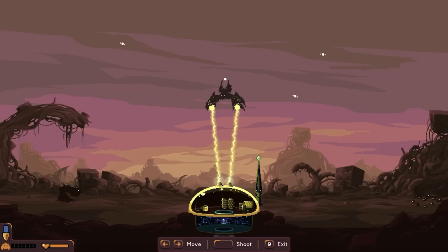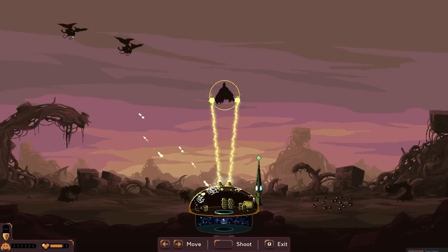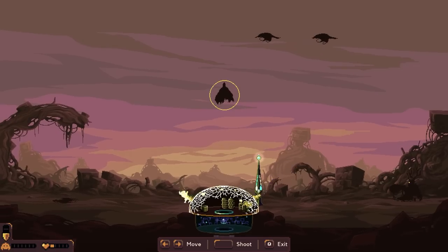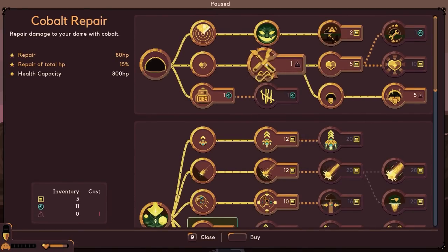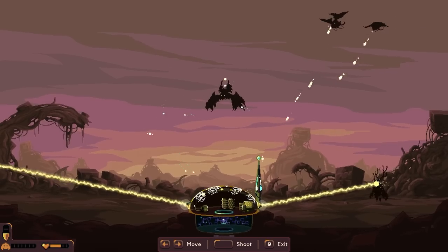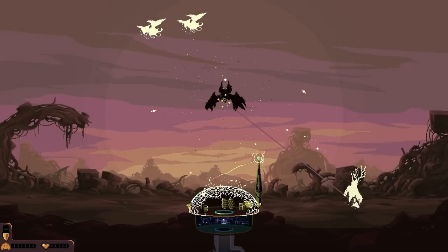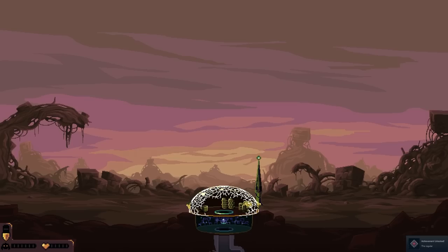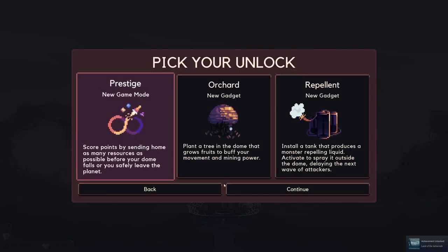Oh man this thing right here - I don't think we can kill this guy. I'm curious if I hit exit and heal... we go to this and go back. Oh my gosh, I wonder if there's a way to beat this. Well hey, we did it! We got the regular win - new world unlocked, new map size unlocked, unlock a new element!